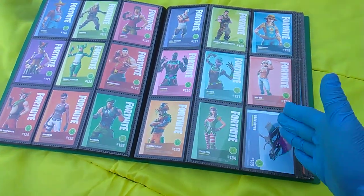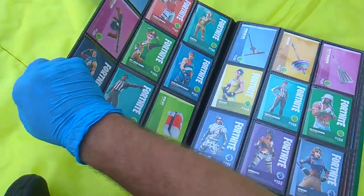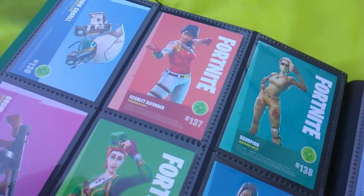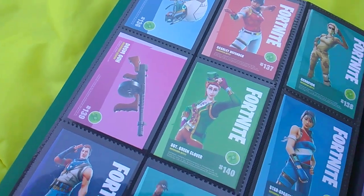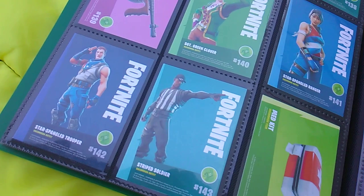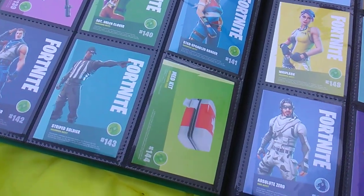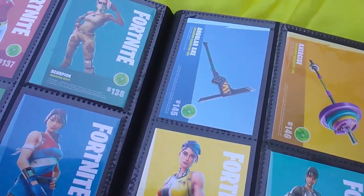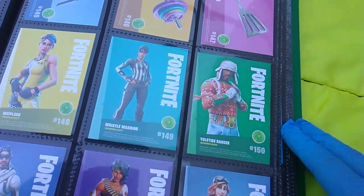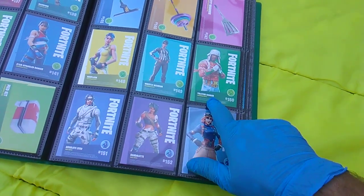But look, here's the disruption I'm talking about — we're back into items, back into horizontal cards. Dark Glimpse. Snowsquall. Scarlet Defender. Scorpion. Drum Gun. Sergeant Greenclover. Star-Spangled Ranger. Star-Spangled Trooper. Striped Soldier — his girl is all the way over there. The Med Kit. Angular Axe. Exercise. Paddywhacker. Whiplash. Whistle Warrior. Yuletide Ranger. At 150 we're done with Uncommon.